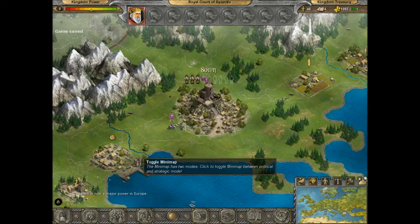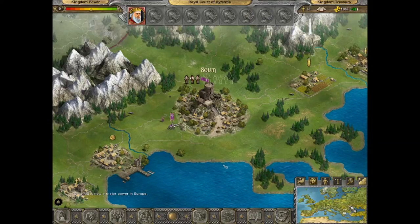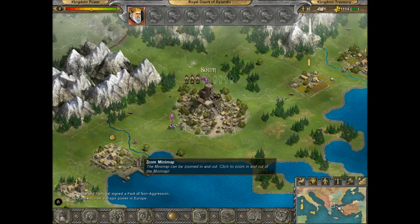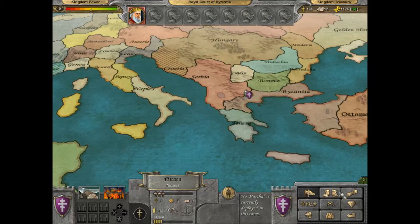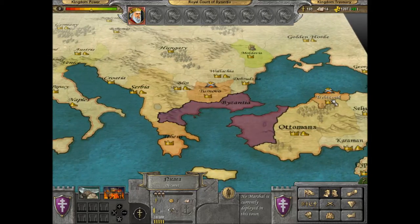The first thing I always do when I start is toggle the minimap to provinces and countries. You can have it showing little towns and provinces, but it's better to have it on the nations view and then zoom in. I think zoom level two is perfect for the size of our country and where we're positioned.